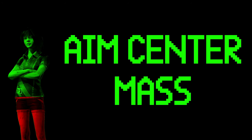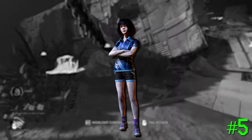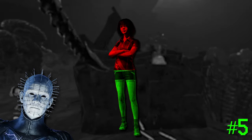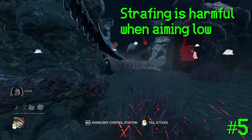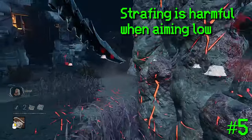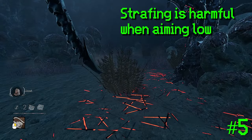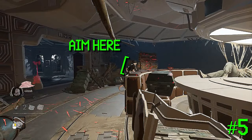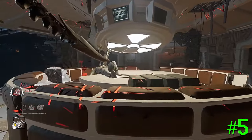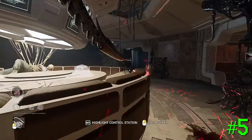Last but not least, number five: aim center mass. This FPS term simply means aim for the center of the body. In Dead by Daylight, it can be advantageous to shoot at the legs for some killers — Pinhead, for example, recovers faster when hitting the ground. However, with the Xenomorph it is the opposite. If you aim for the legs with the tail attack, nine times out of ten you'll phase through their legs and hit the floor, due to the collision sensitivity of the tail attack. So aim from about their waist up to their shoulder-neck area, and you will land almost all of your tail attacks. This advice has saved a lot of players significant frustration when learning the Xenomorph.